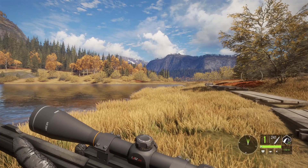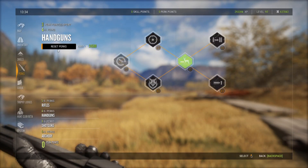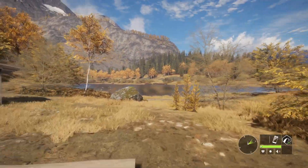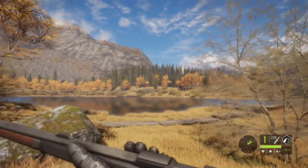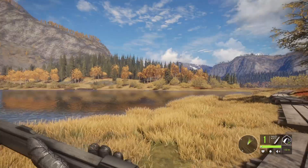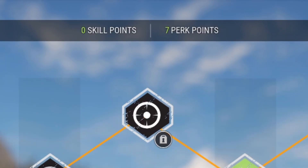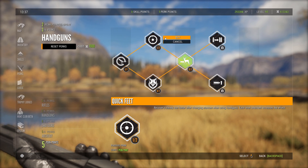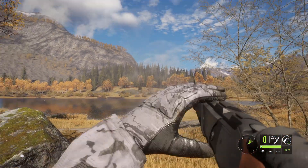This perk decreases reload time for all weapons — each level unlocked increases the effect, so I have it maxed out. Without it you reload really, really slowly. I'll show you how fast it lets you reload — boom, boom. Then I'll actually reset my perks so you can see the difference. When you reset your perks you have to exit the game and come back for it to take effect. You can see how much slower that reload is — watch how slowly he breaks the barrel. Resetting perks doesn't get rid of your perk points; you'll be able to get them back. It does cost 35k which is pretty ridiculous, but once you play enough you'll have plenty of money.